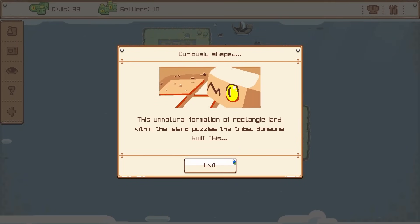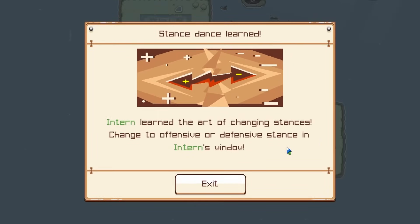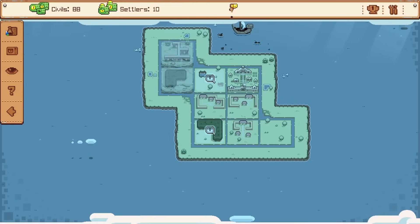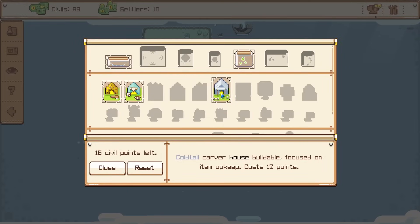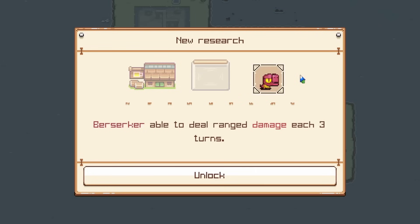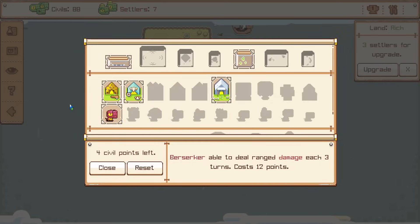Rectangle land within the island — interesting. The cold-tailed tribe, item carver soldiers, offer their house or to join. I'll take a house — remember to enable it. So what is this? Focused on item upkeep — interesting. Let's make sure to upgrade the settlers over here — new buff to the berserker: deal range damage. I like that idea — that's amazing.